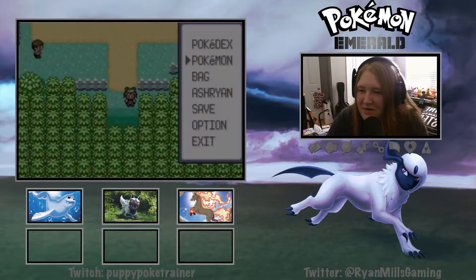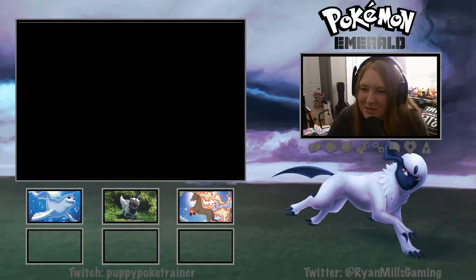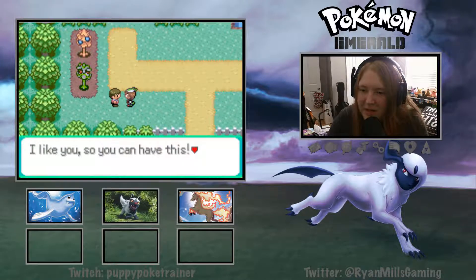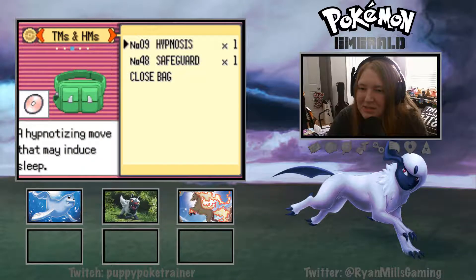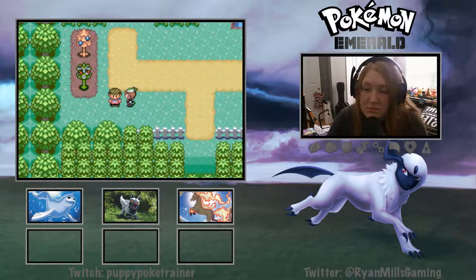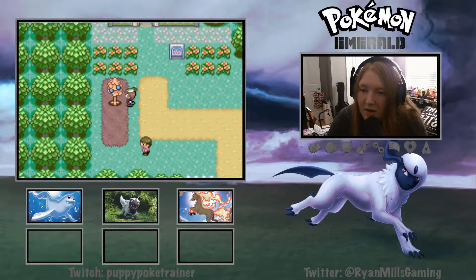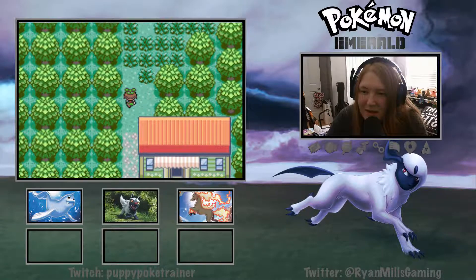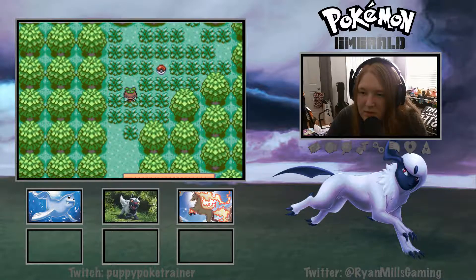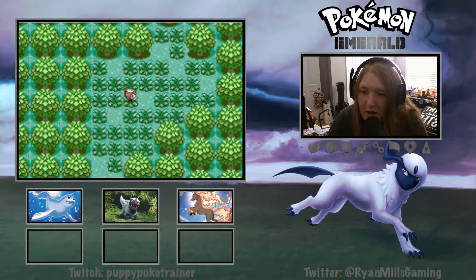I finally did fix my button, so my buttons work properly now. I'm gonna switch Lex into the front. We are working with an all-female team right now and that's perfectly okay. We got TM09 - let's see what that is - that is Hypnosis. So we have Safeguard and Hypnosis so far. Gotta get all the berries, guys. We found a Miracle Seed - that is extremely helpful, an upgrade.